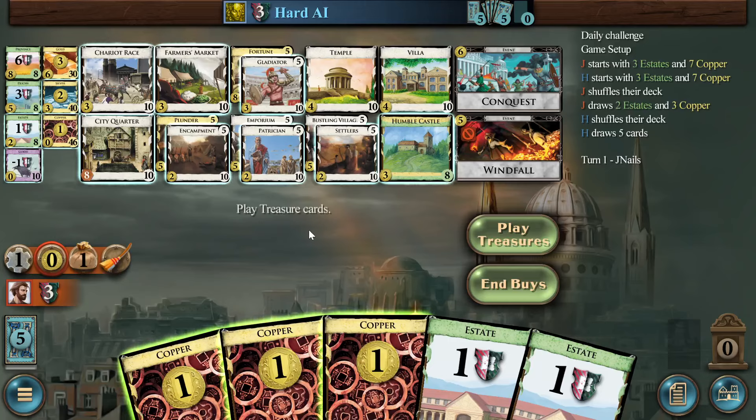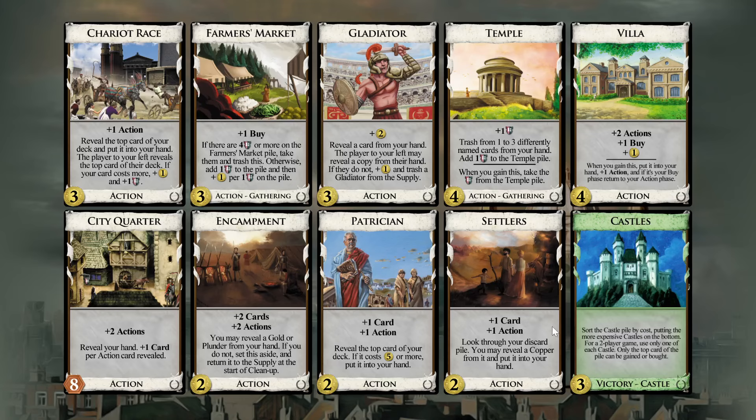Coming off of a loss so the streak starts anew. Fortunately, this kingdom looks quite strong at a glance, so it should be a far cry from yesterday's big money game. All empires, plenty of villages, plenty of draw, only one trasher but temple should do the trick.